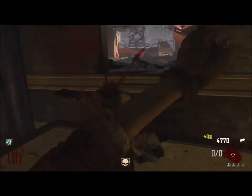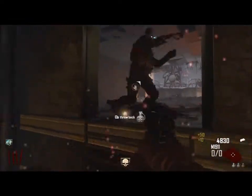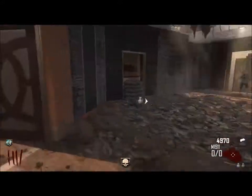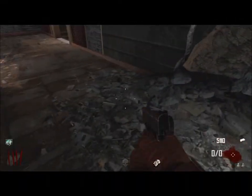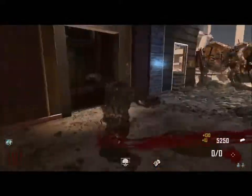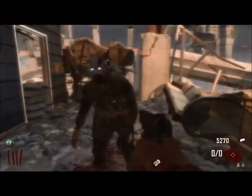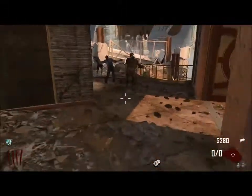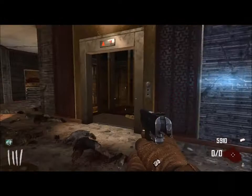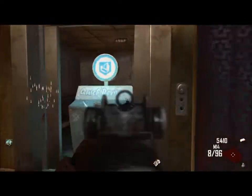Got an insta-kill — let's get it. I'm going to get back on the elevator and go back up. Then you're gonna come over here and get your next part, which is in this corner here. Once again you have to wait on the elevator to come up — it's kind of a pain to wait every time, but that's just part of it. Get some points from the zombies while you wait.